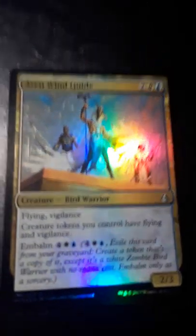I have an Arcane Sanctum, which enters the battlefield tapped but can tap for white or black mana. I also have two Aven Wind Guides — not currently in my deck — but they give all creature tokens I control flying and vigilance.